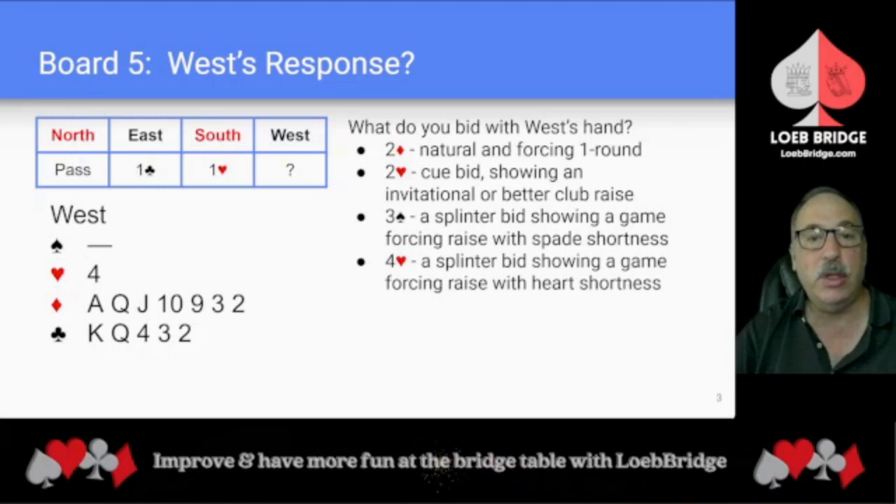Alternatively, you could bid two hearts. A two-heart cue bid shows an invitational or better club raise. West also has the option of making a splinter bid. A splinter bid is a double jump shift. It shows game-forcing values, support for opener's clubs, and shows shortness in the suit bid — either a singleton or a void.